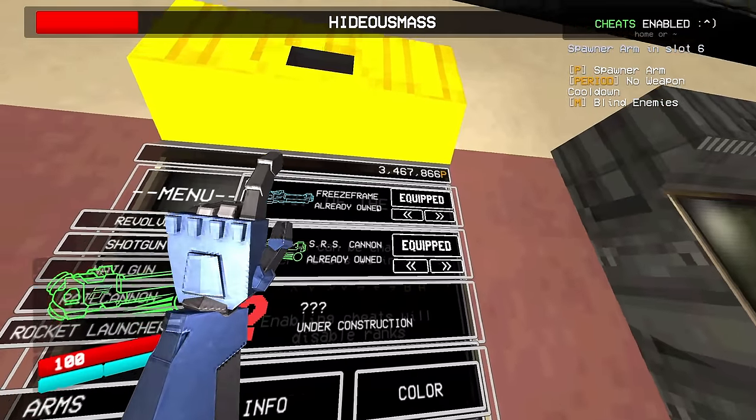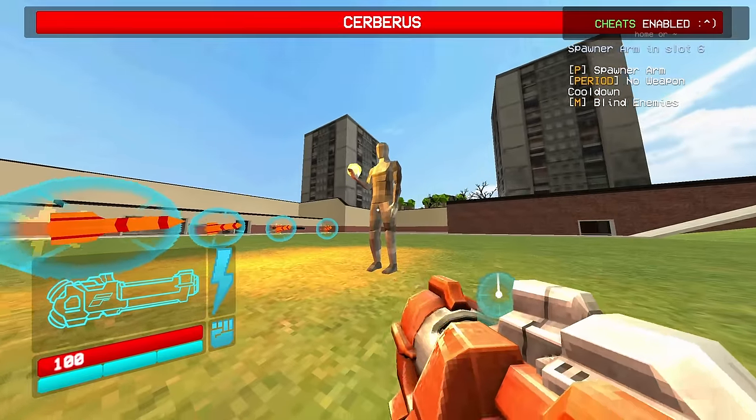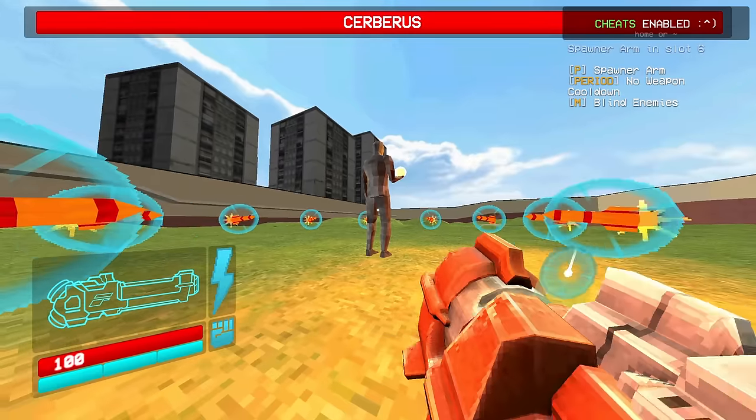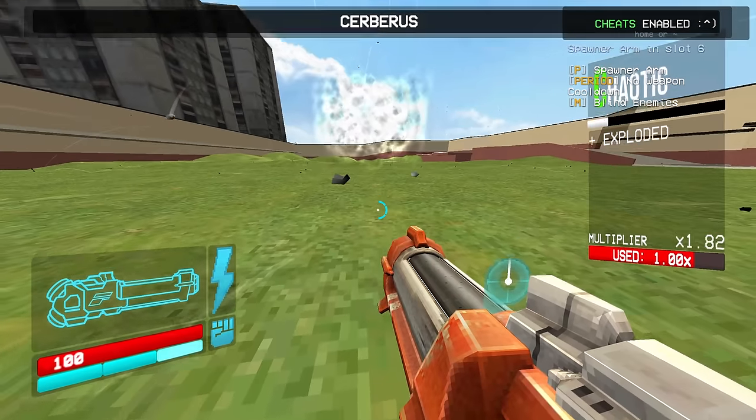This one's called the Freeze Frame. It lets you be like Jotaro in JoJo's Bizarre Adventure — the same stand as Star Platinum — because you can freeze stuff in the air and kill people with instant damage.